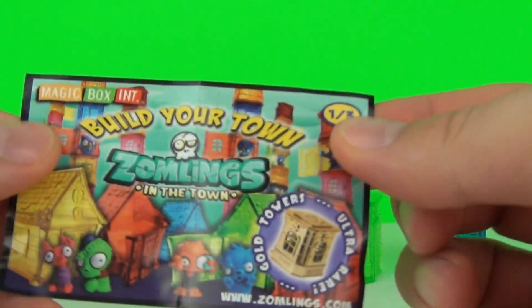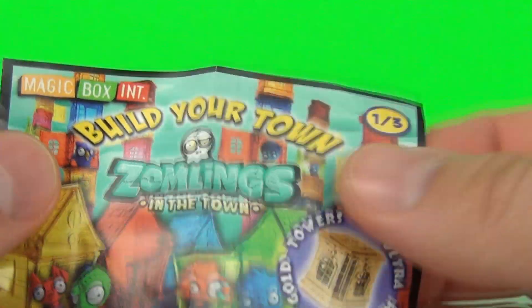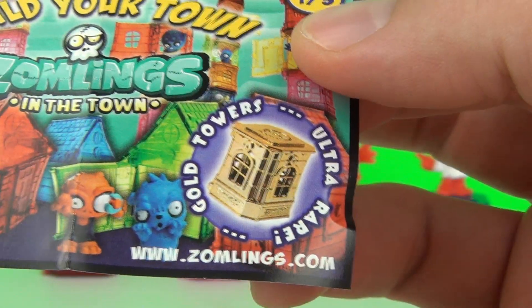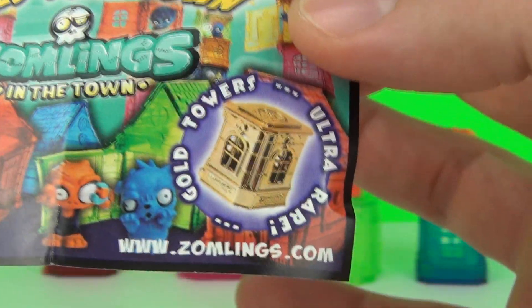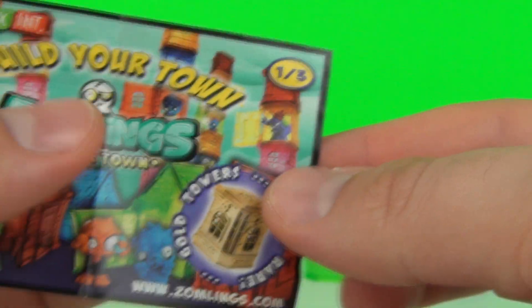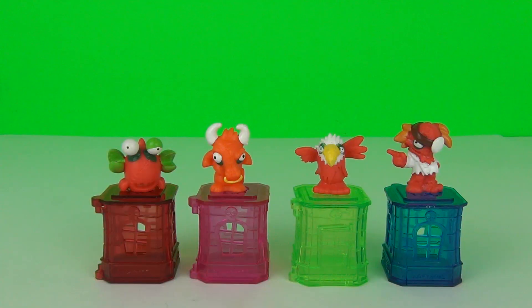We didn't get the second collector's sheet. But what it does say on the front is that you can find gold towers as well — these are ultra rare towers and they do look awesome. So let me know in the comments section below if you have found one of these yet. There you have it, the new series 2 blind bags of the Zomlings — some awesome characters to collect, Ultra Rays, and those extra special limited edition gold ones to find as well. Thanks for dropping in and watching this Zomlings series 2 review, and I will see you here next time on Toya Review TV.